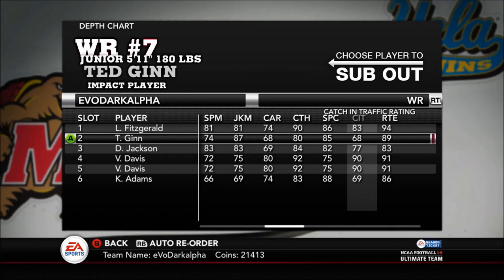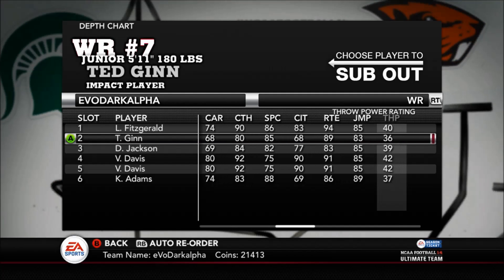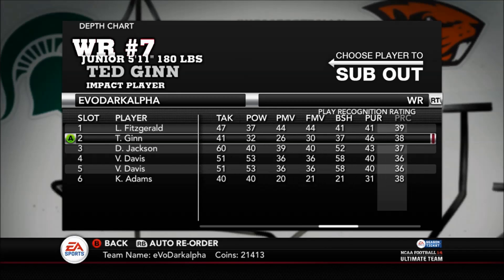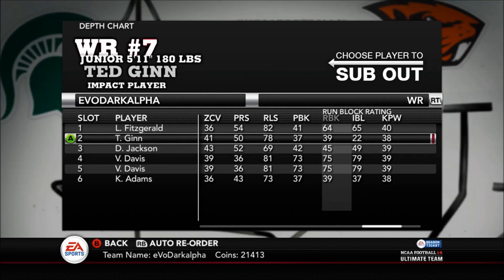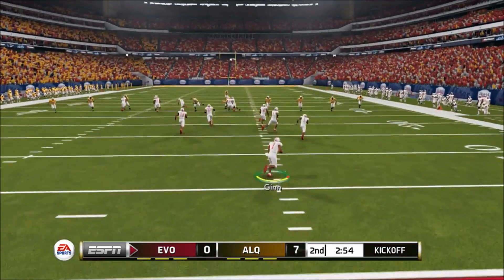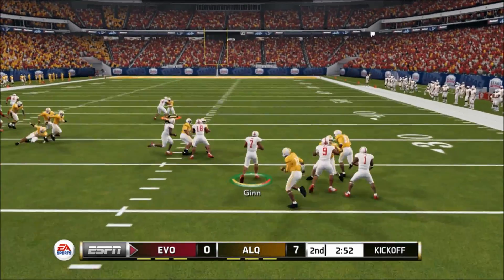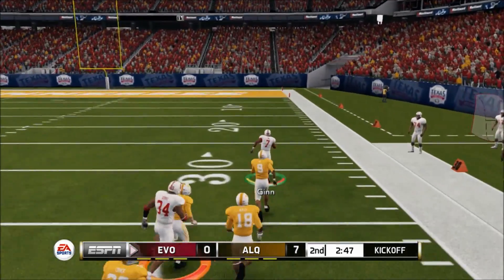The only problem is when you send him on an in-route over the middle going into a linebacker, but really that shouldn't be his job — that's why I have Larry Fitzgerald there to do those routes. Ted Ginn can do it all, and he's so fast that even when you throw it into traffic, he's gonna make the catches and just outrun everybody. His speed makes him just so great to use in the return game.